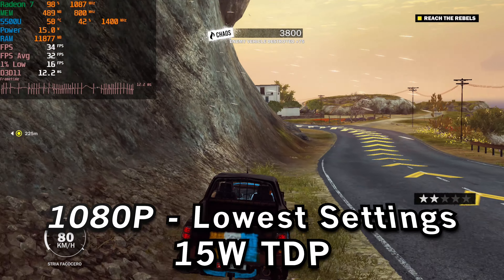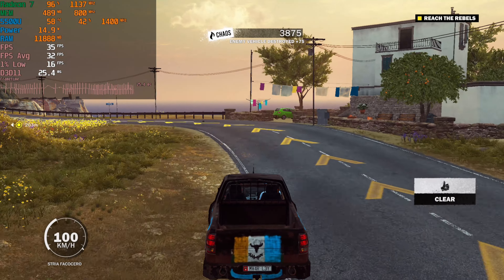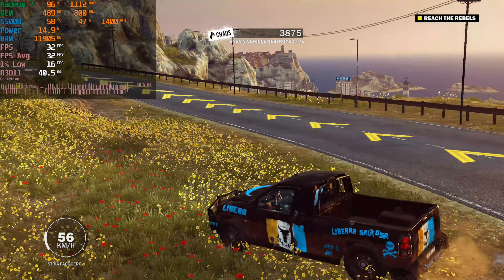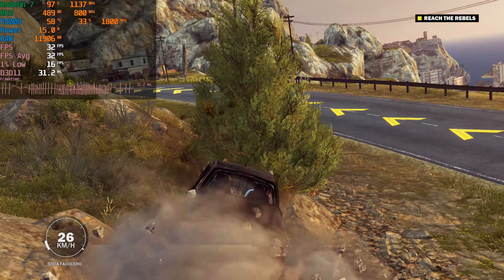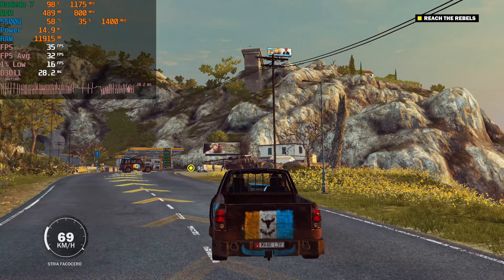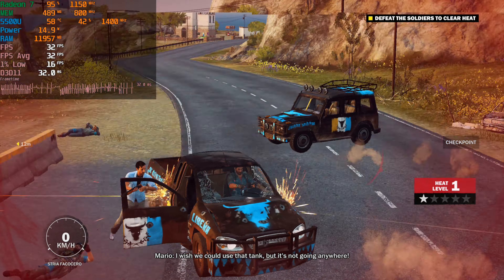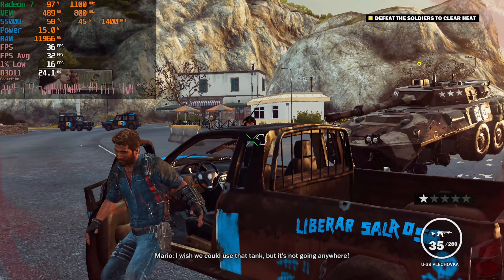We're taking a look at Just Cause 3 running on the AMD Ryzen 5 5500U. The game is currently running at 1080p with the lowest in-game graphics settings with the 15 watt TDP. The level of performance that we're getting here is pretty brutal — those 1% lows and frame times are just spiking all over the place, making the experience really rough.